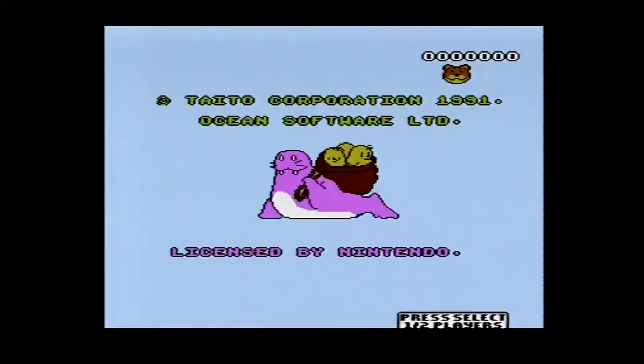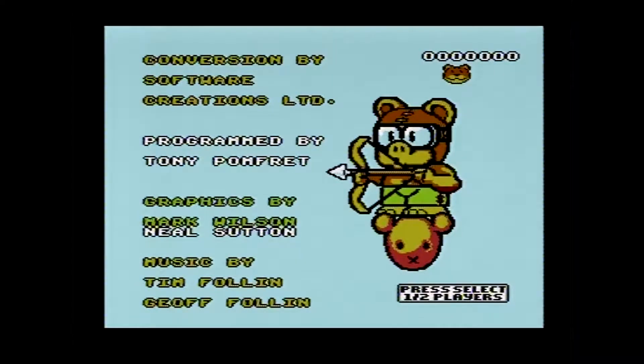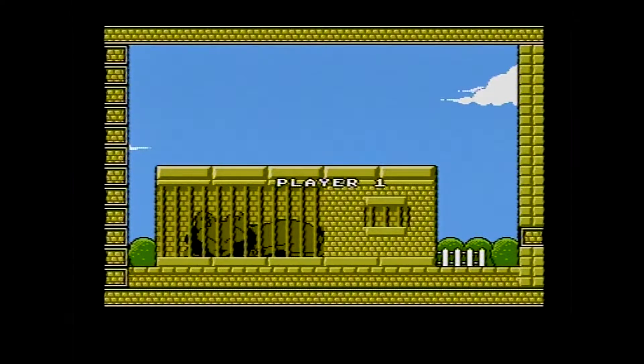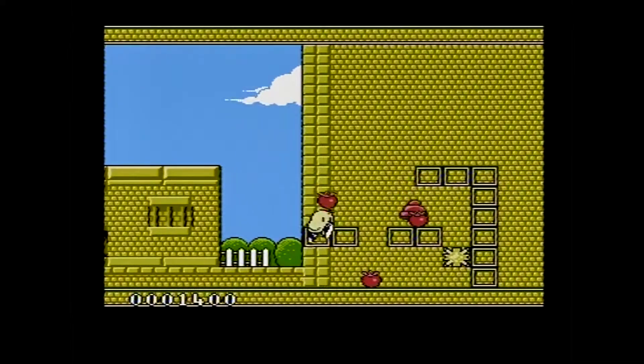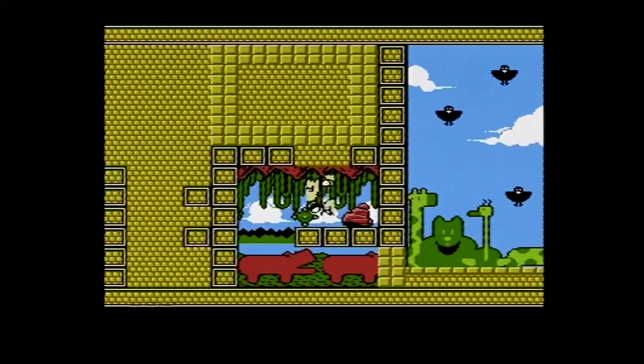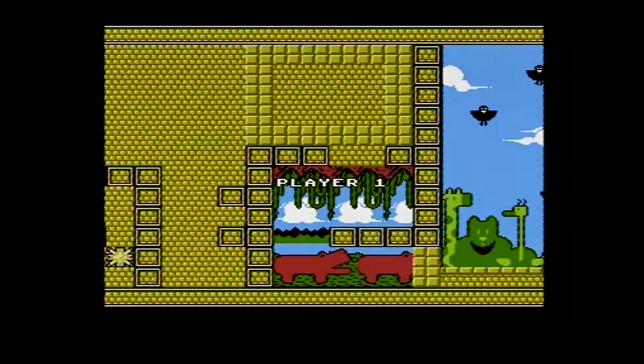First up is the NES version. This version was made by Software Creations and published by Ocean Software, licensed from Taito. The music is done by the legendary Tim Follin — who doesn't know Tim Follin? He is a legend in the chiptune world, one of the legendary Commodore 64 music composers and quite a big name in video game music composition. He also did several things for Software Creations, including Solstice.